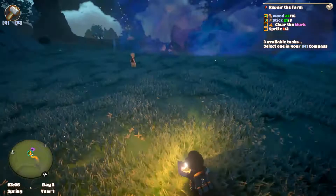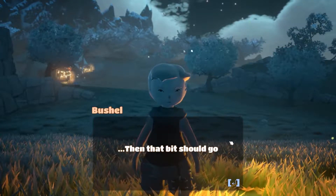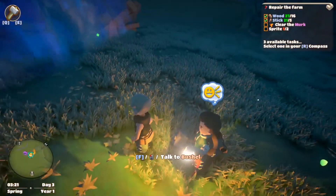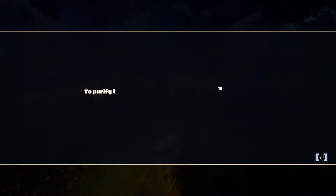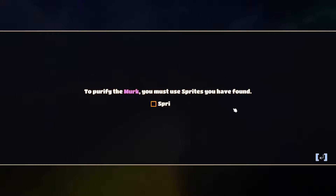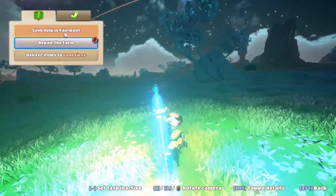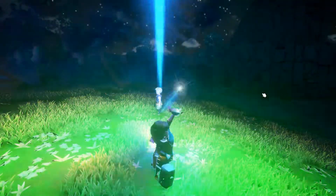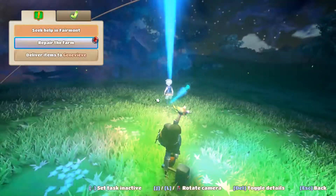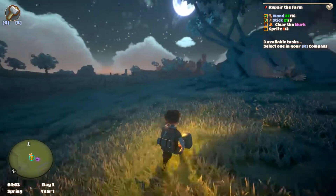We're gonna do some exploration — this person might have an idea where I can do stuff. 'Here for the murk — you must use the sprites you have found.' So I go take everything to the builder, but I don't have another sprite.